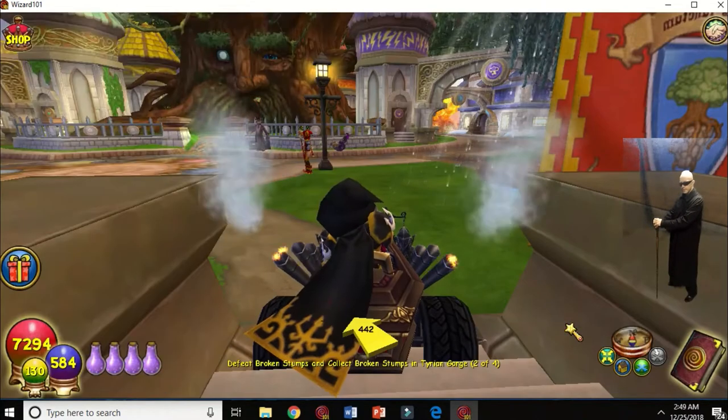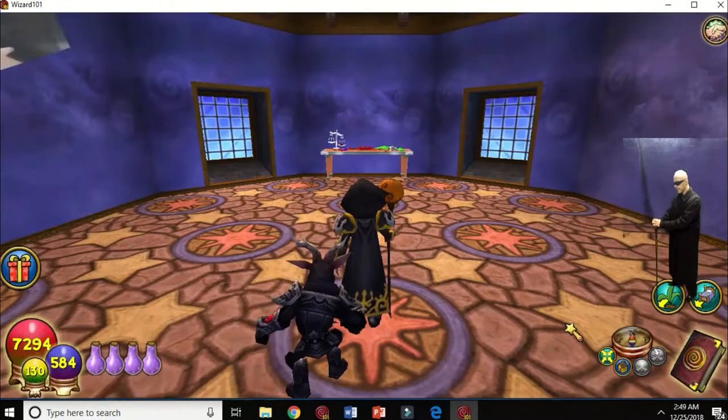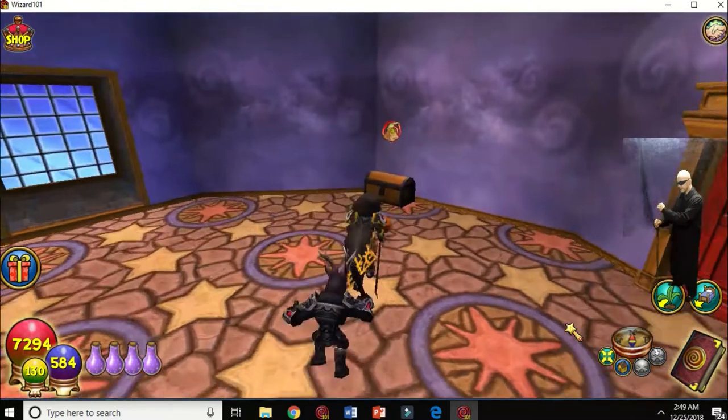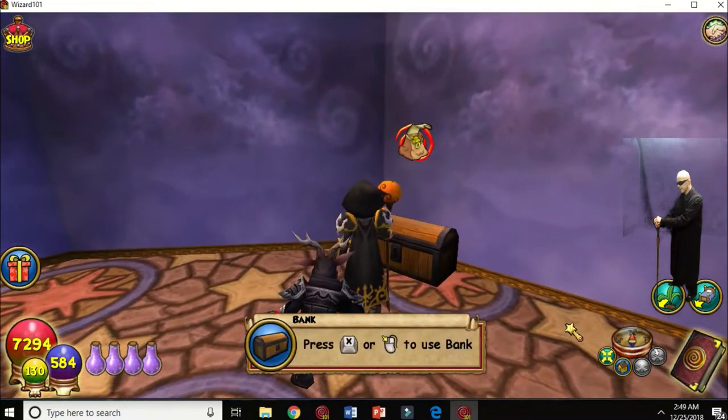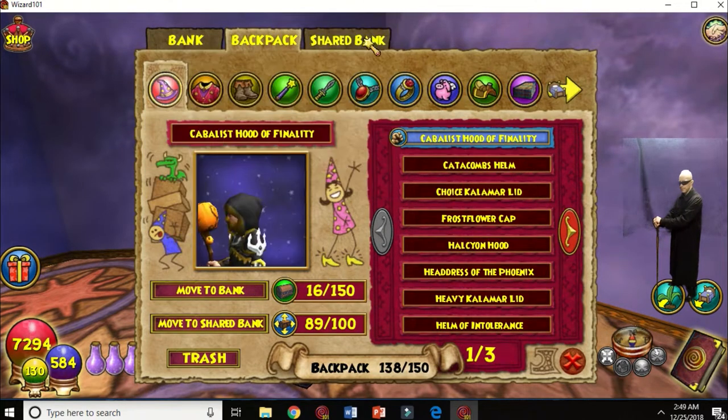This is your dorm — you can decorate it like you like. I'm going to run back in because I forgot to show you about the chest and the bank, as they call it. You have a bank, a shard bank, and your backpack.